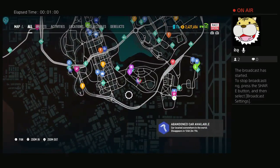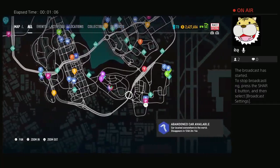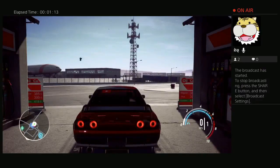Anyways, the title kind of gives away what this video is about — we're searching for the abandoned Volvo 242 in Need for Speed Payback. From what it's been saying, it's around where the runner and the drift dealerships are, somewhere in that area in between.